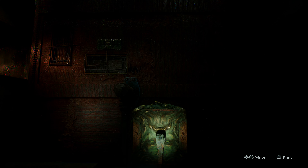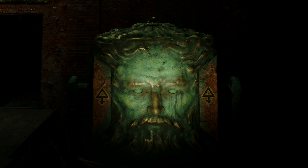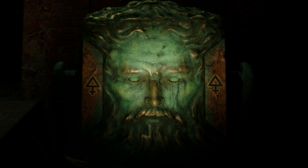With this clear, the first side of the cube you need to find is the one with a face and a symbol of a triangle pointing upwards, and a cross on the bottom.